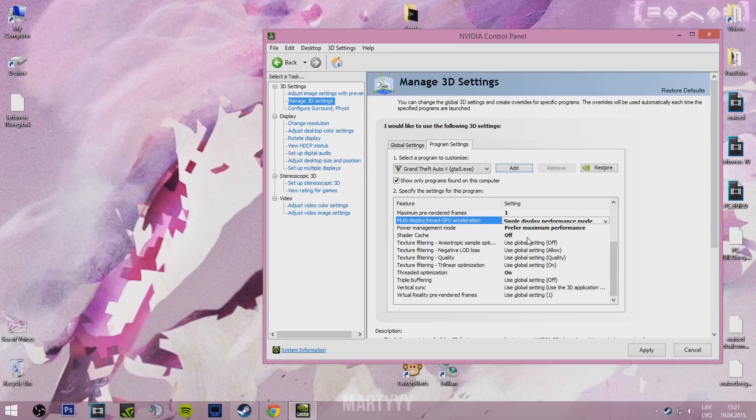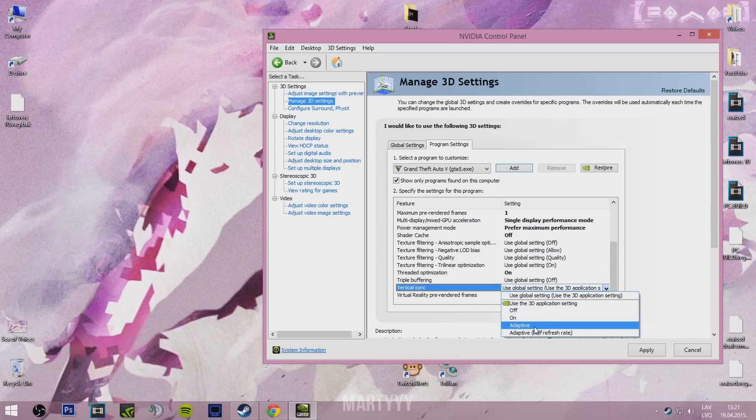The original post's OP didn't set Shader Cache to Off — that was left on Use Global Setting. But I noticed that if you put it to Off, you get a few extra frames. Also, what OP did was set Vertical Sync — V-Sync — to Adaptive.